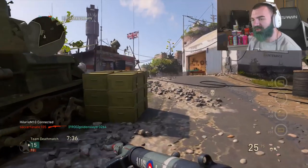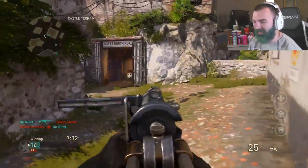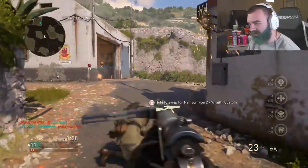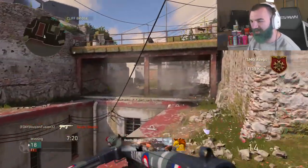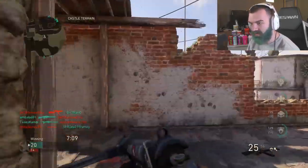All right, so we are on Gibraltar free-for-all and damn, I haven't played this map in a while. We have the Ferocious two variant — it's like a heroic variant for the Austin SMG. Look at this thing, it's got no recoil. Look at this, holy shnikes!